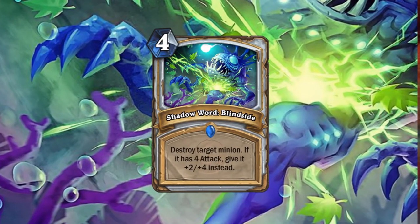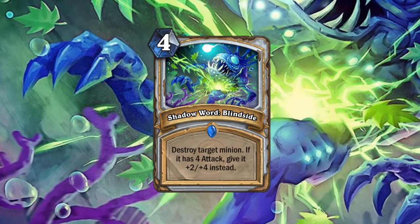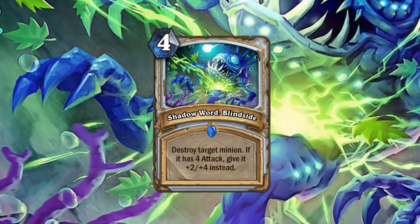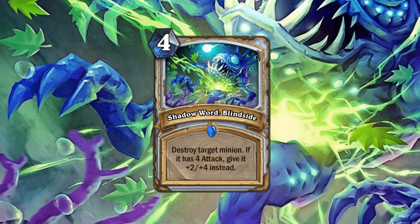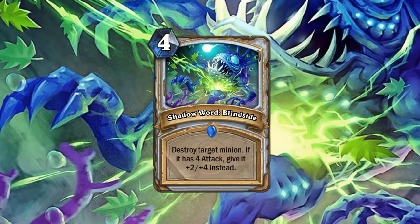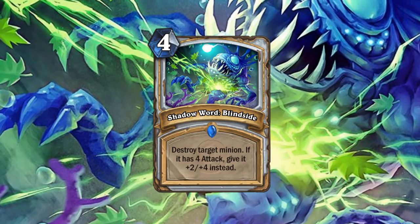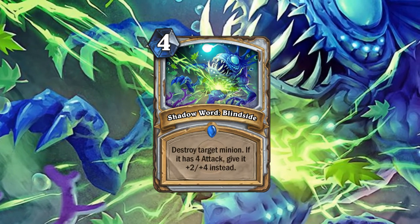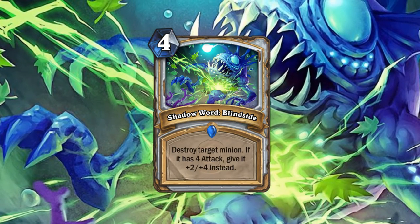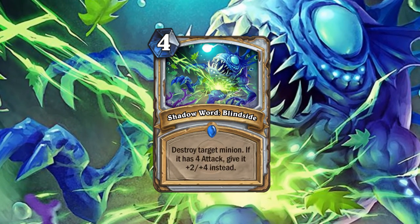Next up is Shadow Word Blindside, our first rare. It's a 4-mana spell: destroy target minion. If it has 4 attack, give it +2/+4 instead. This card is thematically very interesting — it's mainly a play on the fact that Priest can't kill 4-attack minions. Because of that restriction, it's a little cheaper than you'd expect. Just destroying a minion is 5 mana with Assassinate, but this is only 4 mana. And if it is 4 attack, you can actually buff the card — which can be used on your own minions with 4 attack to great effect.